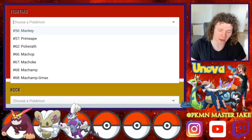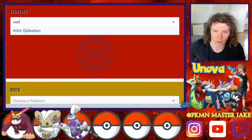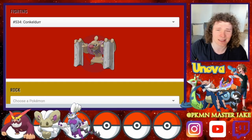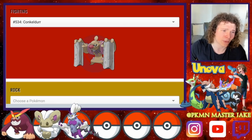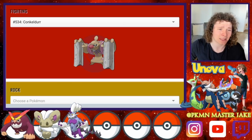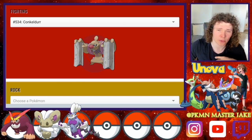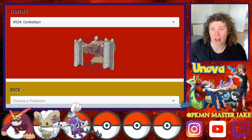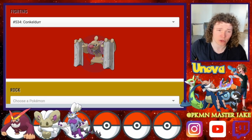For my favorite Fighting-type, I had to go with Conkeldurr. It's a beast — super strong, super bulky, could take hits and dish them out. Its movesets could vary a little bit, it could take hits really well, and it worked great under Trick Room.